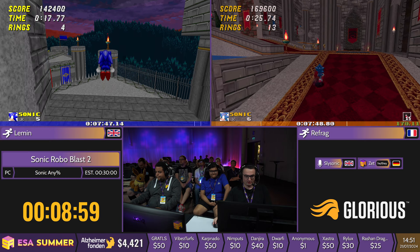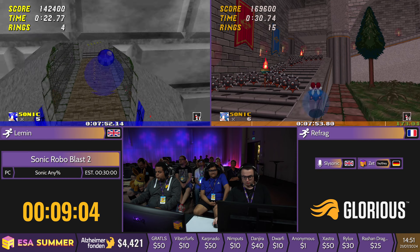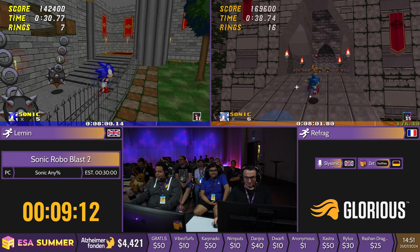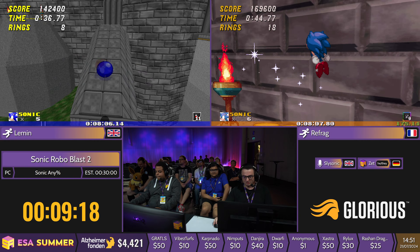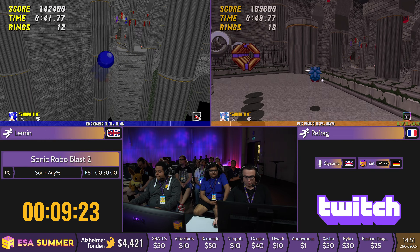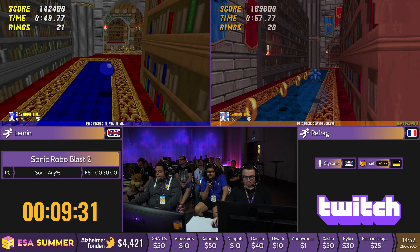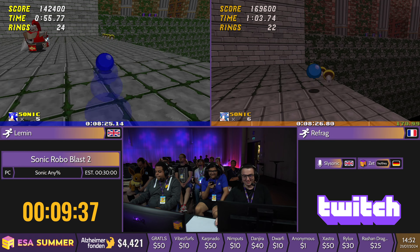We are zooming through and we get trapped in this room — we have to wait for the entire castle to collapse before we move on. Refrag doing a little bit of tight platforming here. Normally this is supposed to crumble as you walk in it, but Refrag is going way too fast. Lemon zooming ahead as well, not too far behind. These gamers are really close together — only about a six second difference. This is an incredible race so far. But we still have a hell of a lot of game to go.